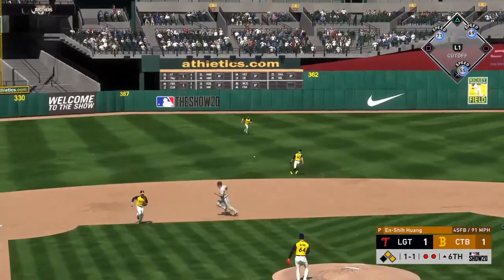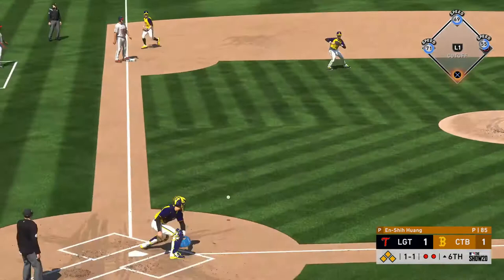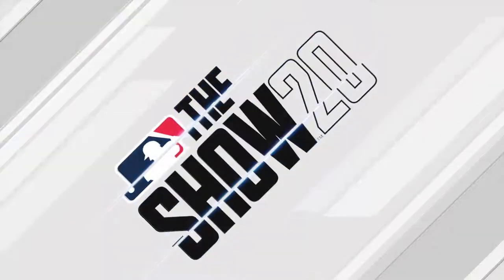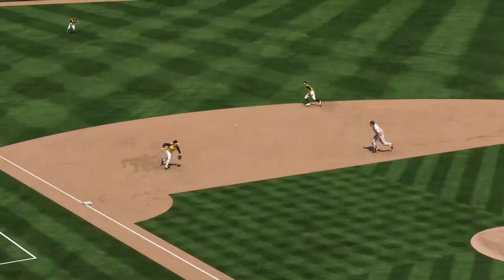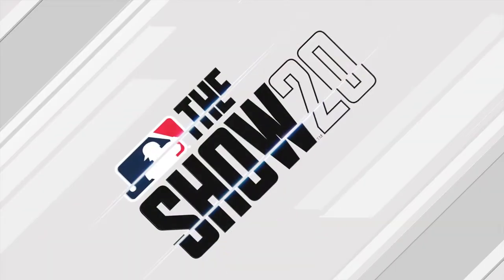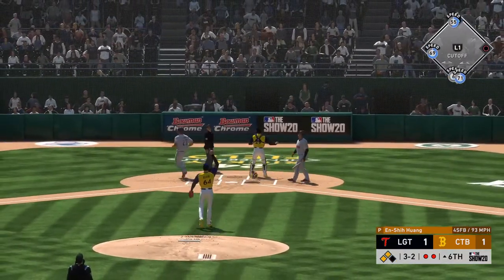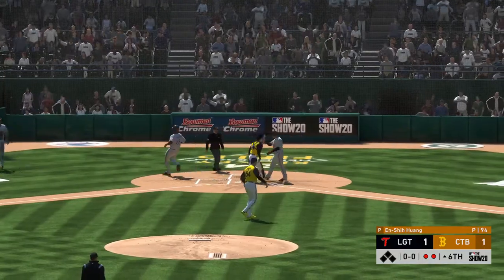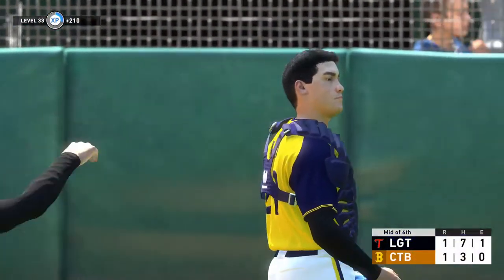Hard on the ground towards short and that is through into left field — a base hit. Throw comes in quickly here and that will prevent the runner from testing things. Nice execution — ball was down below the knees, he stayed through it and was able to drive it for a base hit. If you make him throw a bunch of pitches, you're more likely to get a good pitch to hit or at least force him out of the game. Jay is there as he makes the catch, and they'll tightrope out of danger as he strands the bases loaded.